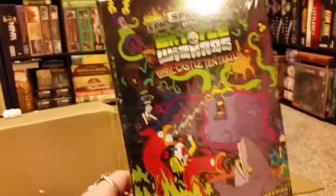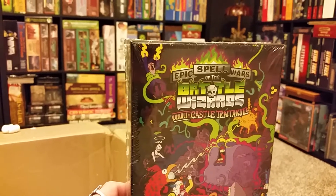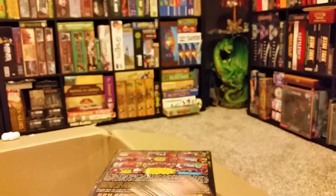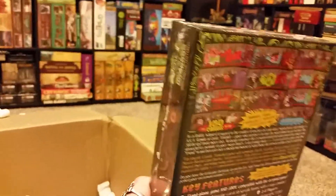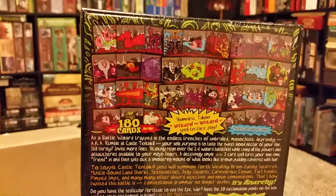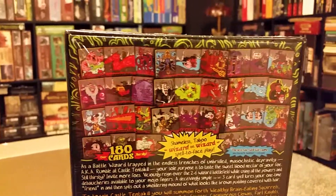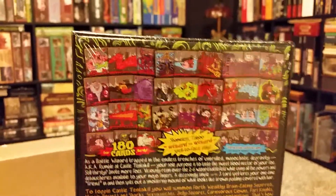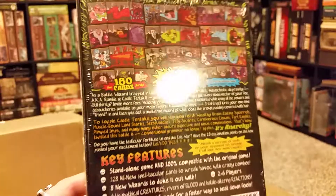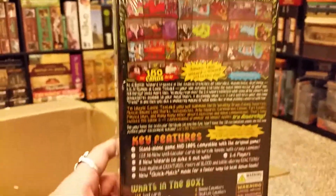Then we have the newest — I don't know if it's really an expansion or a stand-alone game — it's the Epic Spell Wars of the Battle Wizards: Rumble at Castle Tentakill. I have the original version somewhere around here. I can't remember if this is the second or the third stand-alone game, but this is so cool. Wil Wheaton's show Tabletop did an episode of this and it was just hilarious. Not to sound like a hipster, but I was a fan of Epic Spell Wars even before that Tabletop episode came out.